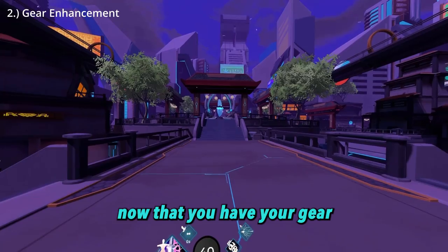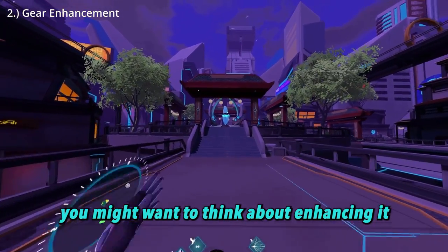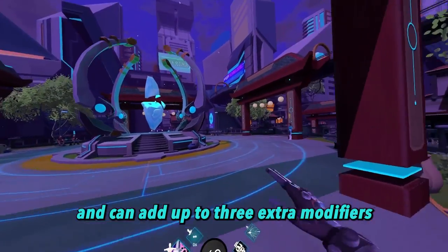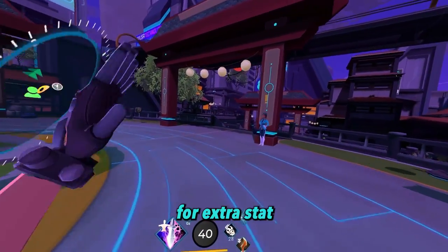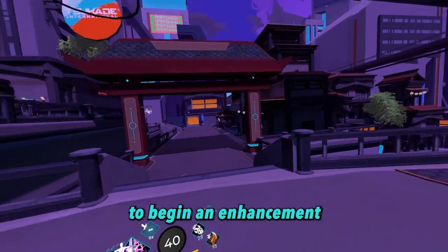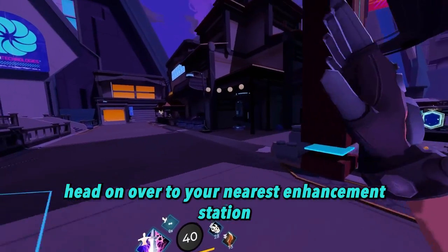Now that you have your gear, you might want to think about enhancing it. Enhancing an item will increase the primary stat on that piece of gear and can add up to three extra modifiers for extra stat or ability boosts. To begin an enhancement, head on over to your nearest enhancement station.